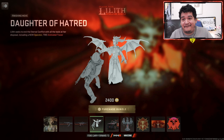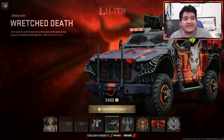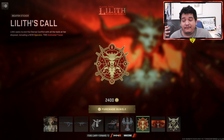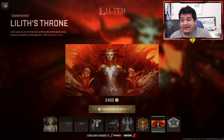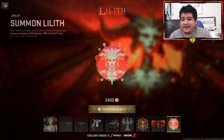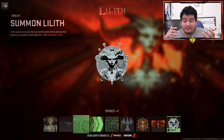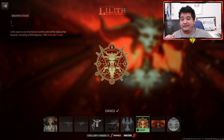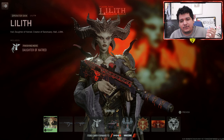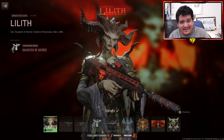We've also got the finishing move Daughter of Hatred, which I imagine is going to look insane. We've got the Wretched Death Vehicle Skin, the Altar of Lilith's Charm, the Weapon Sticker of Lilith's Call, the Loading Screen of Lilith's Drone, and the Emblem of Summon Lilith. All of this for 2,400 COD points. The guns look incredible and Lilith herself is absolutely amazing looking.